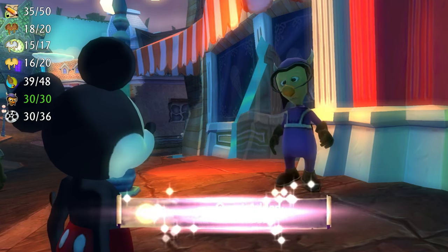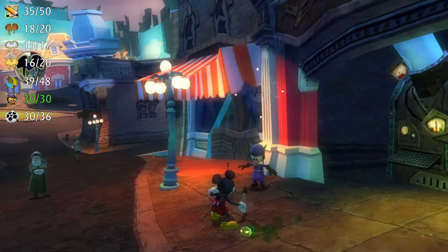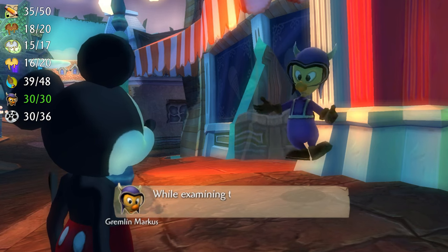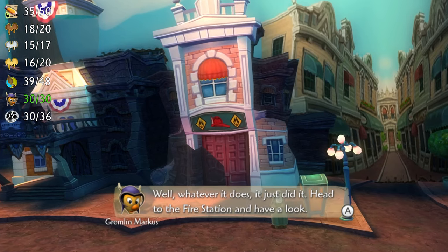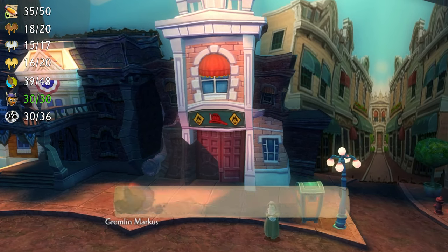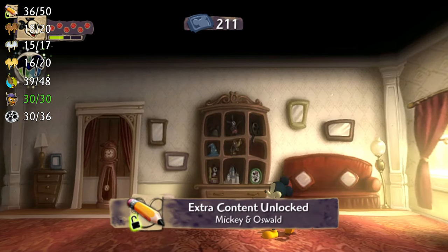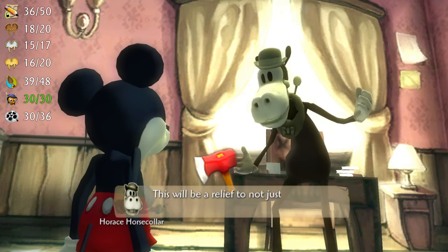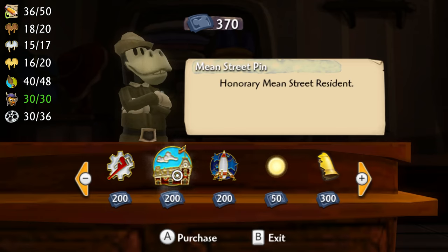Now return to Mean Street and talk to Gremlin Marcus who will tell you that if you have 30 power sparks he can open a secret room in Mean Street. You do actually need 30 power sparks because this secret room is the apartment above the fire station that belongs to Walt Disney himself. In this room you can find two golden e-tickets and a piece of concept art called Mickey and Oswald. While out and about, return the hatchet to Horace and you'll get the Case Closed pin. The Emporium will also have the Mean Street pin in stock.